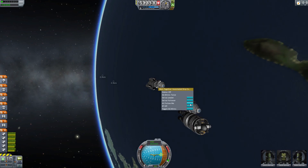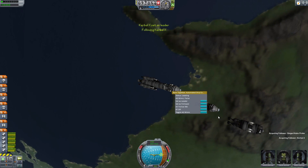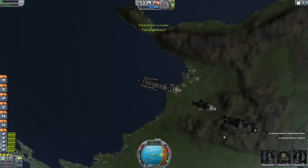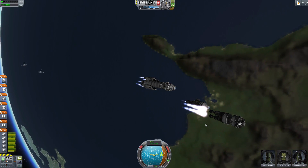Are we close enough? Yeah — all follow me. You see they're using their monopropellant to try and meet my velocity. Now that they've done that, we can start burning again.